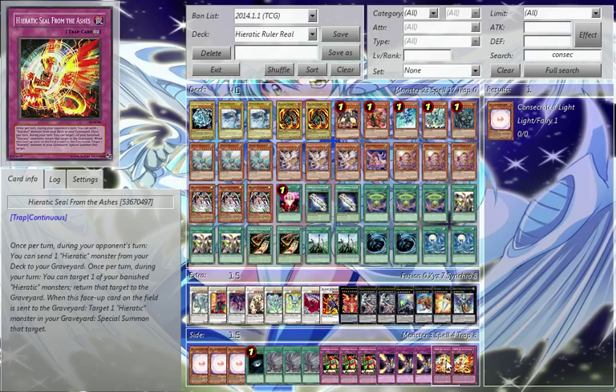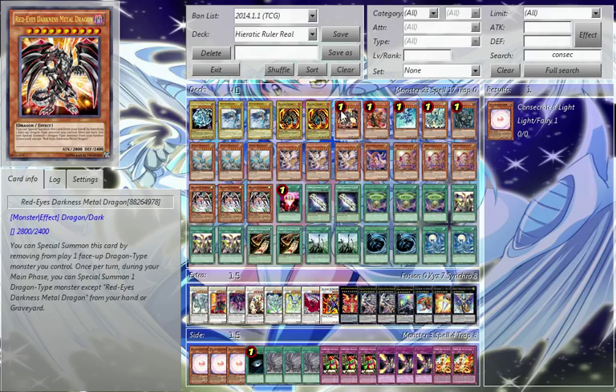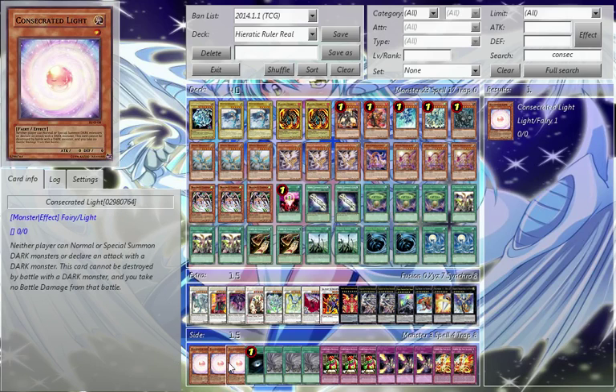Depending on what you play against — if you're playing against a deck that stalls a lot — you can swap out some cards like Nepit, Honest, Darkest Diabolos, throw in Twisters, Good Goblin Housekeeping, or something like that. Against trap-heavy decks, just go all in for Trap Stun. Anyway guys, that's the deck. I hope you guys enjoy this deck as much as I do — it works really well and it's really strong. I hope you enjoy, and peace.